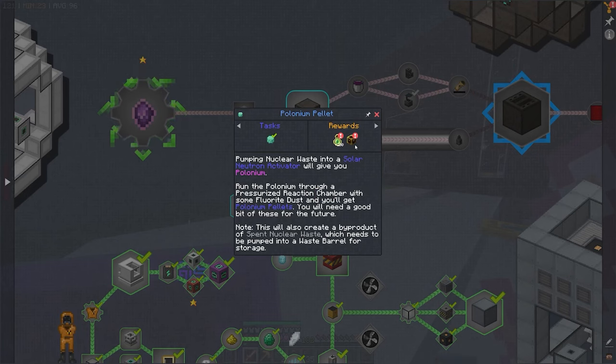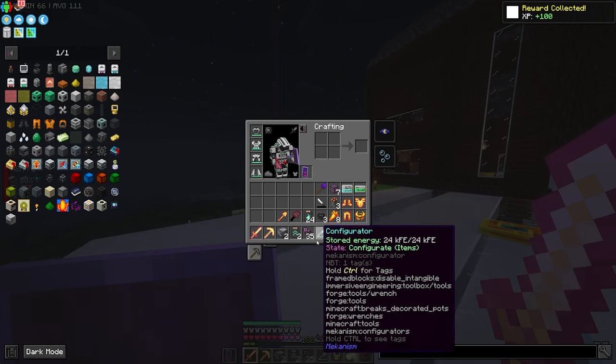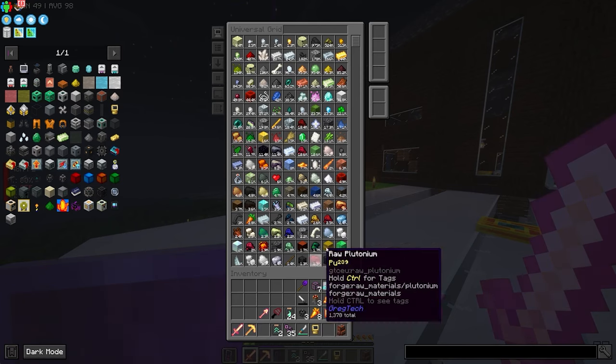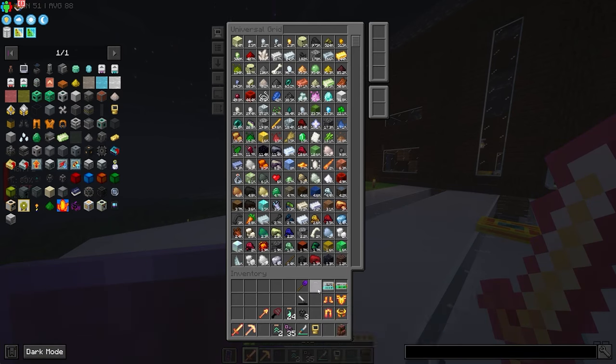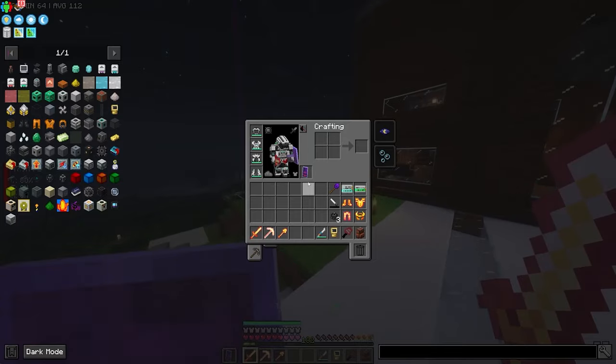Oh, a steel block! What else are we going to get from here? A uranium ingot. How many did we get from that, actually? A whole eight! Oh my god! And we got two steel blocks. But yeah, I think working on this would be a pretty cool thing to do - something that could definitely use some attention.